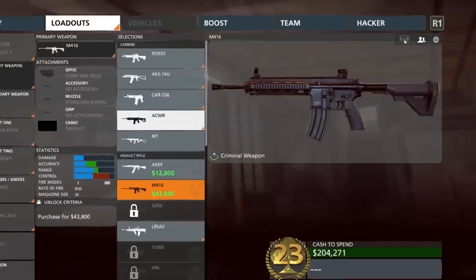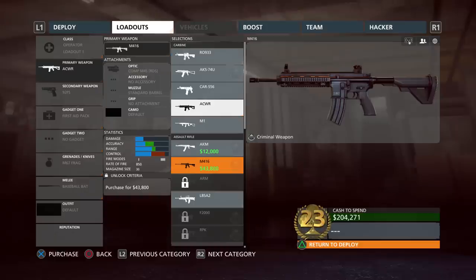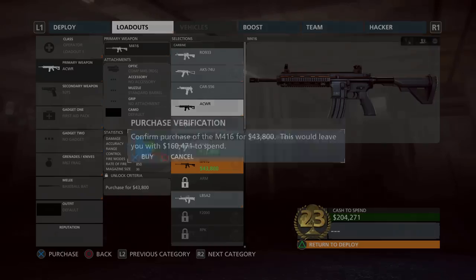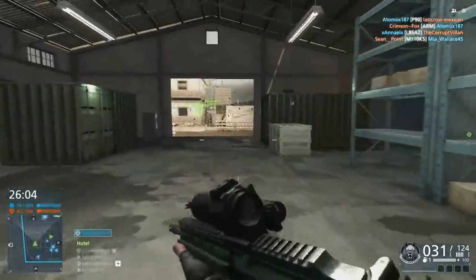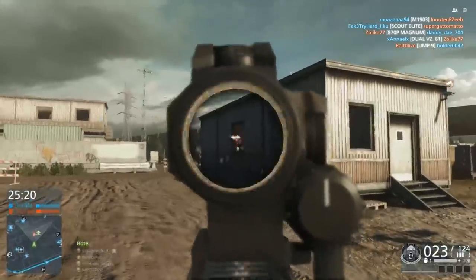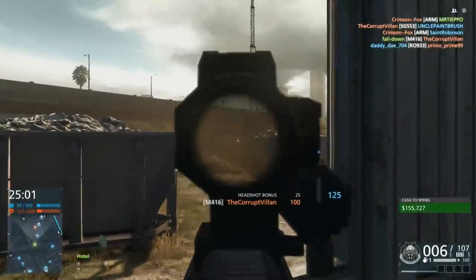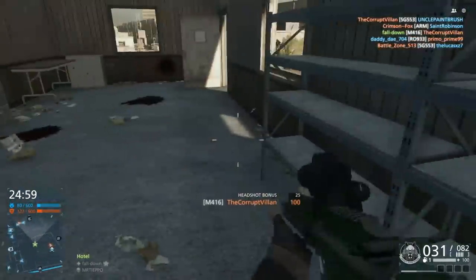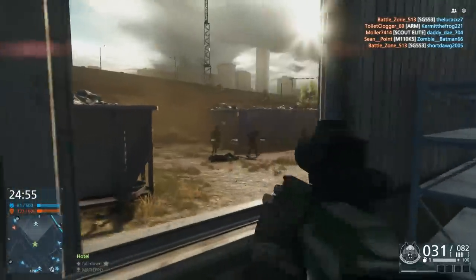For Battlefield Hardline, a lot of you said the M416 or the M16A3. I don't know which one to choose but the M416 is a little bit more expensive, so we're gonna go with that one. Let's see if the M416 is the best gun in Battlefield Hardline according to you guys, so you can't get mad at me. Okay, we got one guy. This thing shoots like a maniac — in Battlefield 4 it shoots 750 rounds per minute, but in Battlefield Hardline...